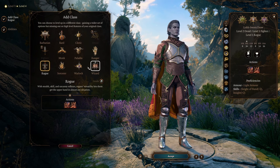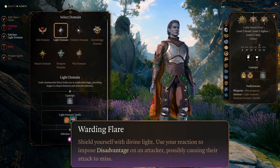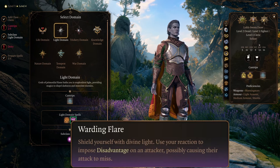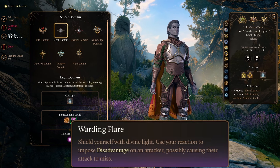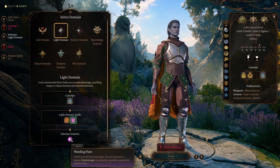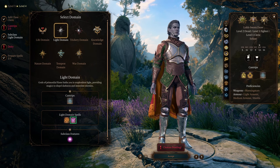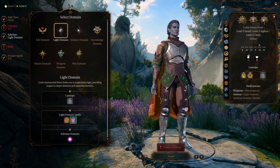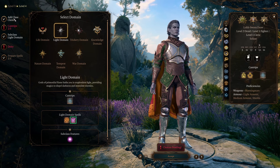The third option is taking a single level of Light Cleric. This gives you Warding Flare — shield yourself with Divine Light and use your reaction to impose disadvantage on an attacker. The important part is how it's implemented: it only triggers if you were getting hit, so you can use this in the situation where it actually counts. Unfortunately, this uses your reaction, which you already have a use for with the Spore Druid ability, so it's not as strong on this build as it is on a lot of other classes.